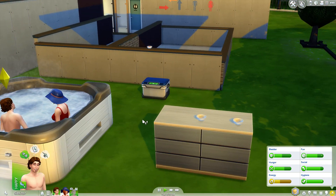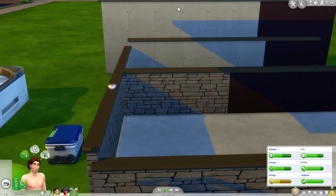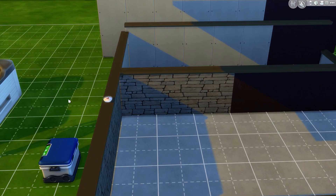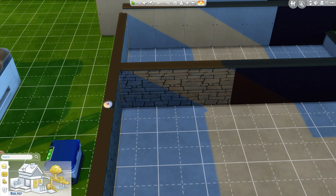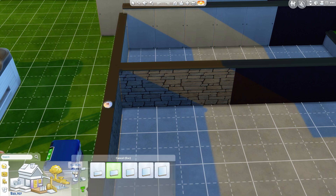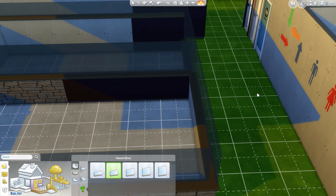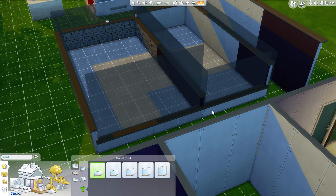We also have half walls — half walls are now in the game. They are located under build mode where the wall tool is. Here on the second tab there's half walls. There is the short half wall, which I'll go ahead and show you.